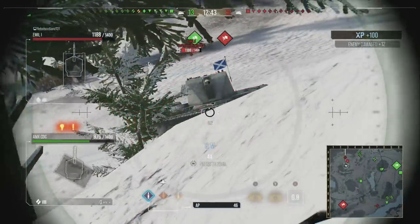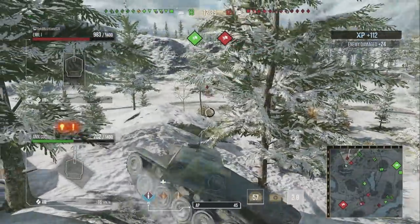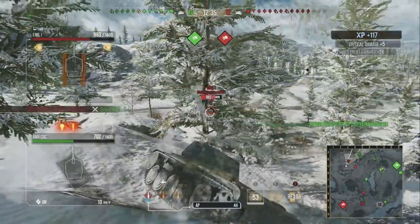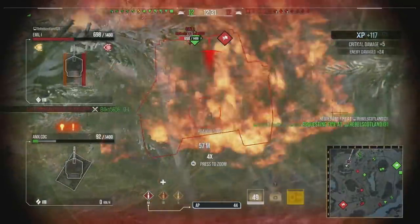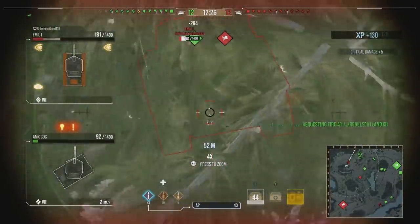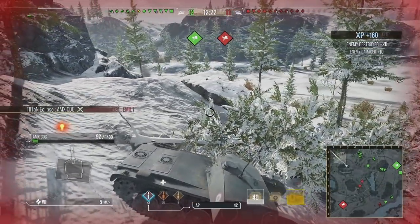Here is where the CDC can get into its element, using its gun depression to put out damage very quickly on tanks like the Emil. Unfortunately we did bounce, and then we take another hit, which means we're going to take another one. We're on 92 health. We have done 1,900 hit points of damage, so it's not a bad game in the CDC.